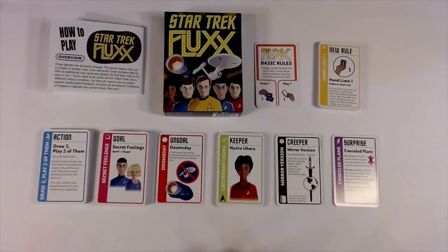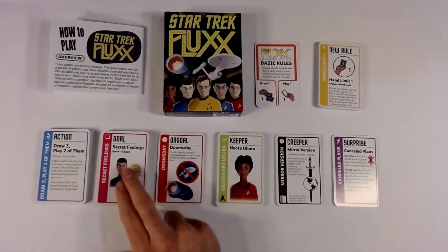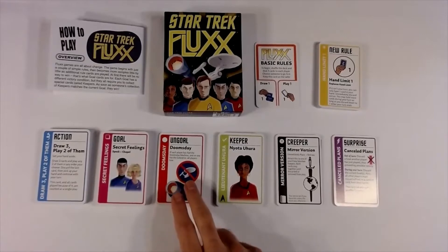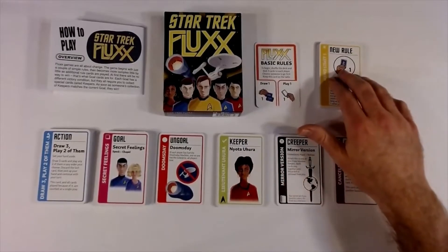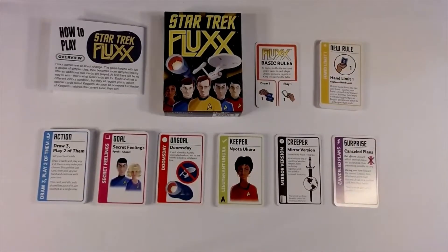Now that we're down here at the table, when you open up your box of Star Trek Fluxx you're going to get a bunch of cards — there are 100 cards per box. In this game you have your action cards, your goal cards, an ungoal card which as far as I know is kind of a newer thing with the Star Trek box. There are keepers and creepers, surprise cards, new rule cards, and the basic Fluxx rule card.